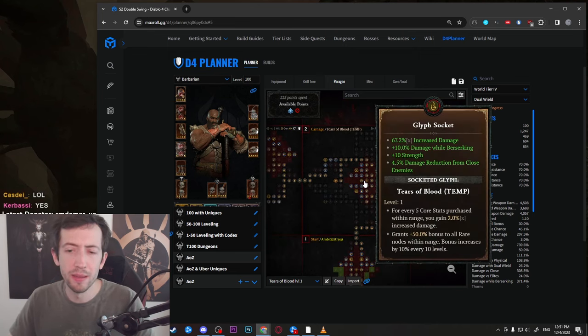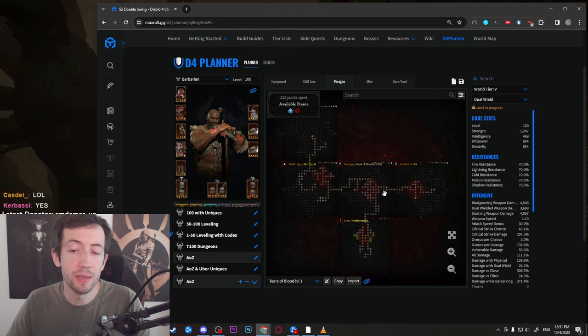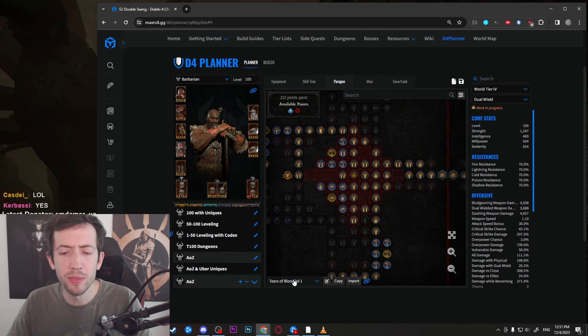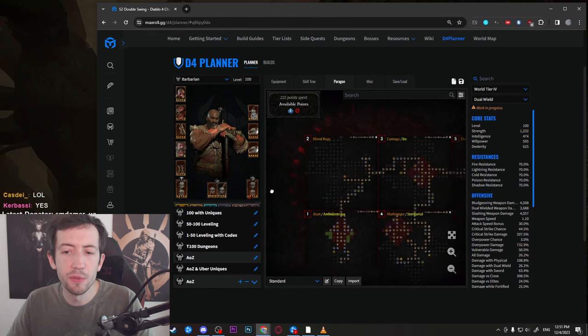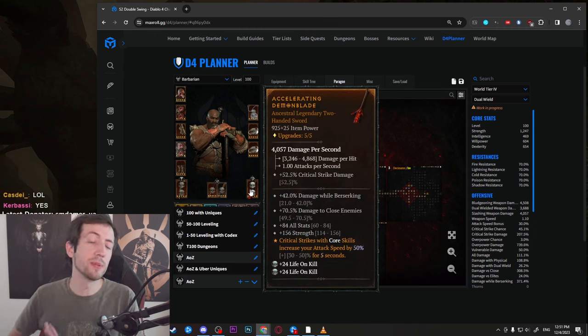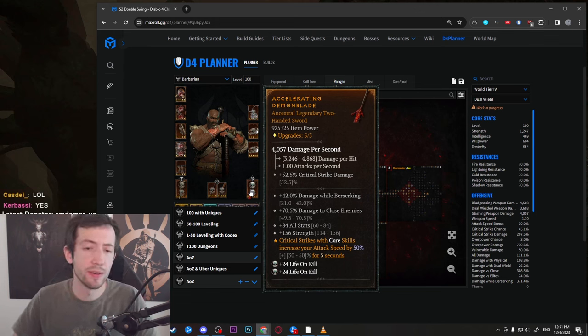We mostly focus on more survivability. I try to squeeze out a bit of extra stuff, and the paragon changes a little because of the Tears of Blood glyph. There's a new glyph you get from the Outfall of Zir, which unlocks on Tuesday — by the time this video is out it's probably already available. You have to spend a lot of points to get all these nodes, and then it grows in radius later on, so there is a bit of a paragon respec required.